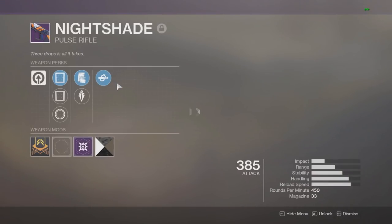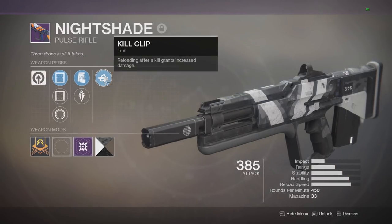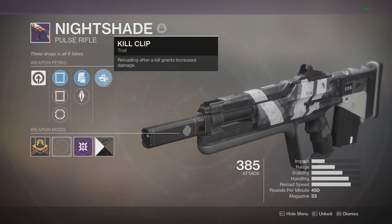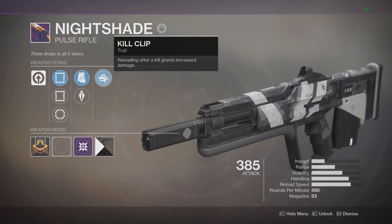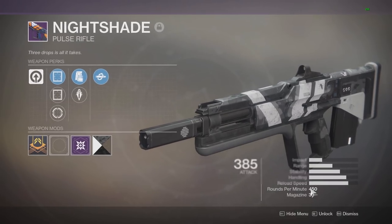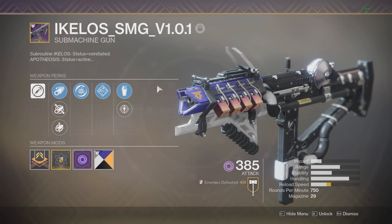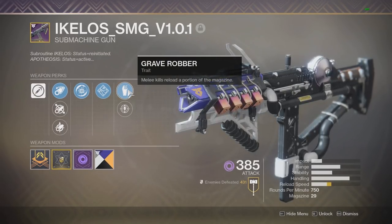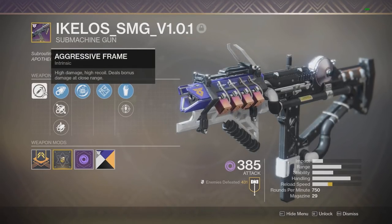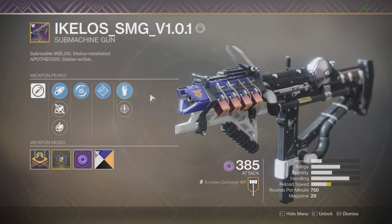In my kinetic slot I had Nightshade, which has Kill Clip and Lightweight. Kill Clip doesn't matter because any perk that requires a reload cannot be used unless it's on a power weapon. What you want on your pulse rifle is something like Rampage, or Grave Robber. For the SMG slot, you want to use the Kelos SMG or Foggy Notion — both have Grave Robber, which enables some interesting things with Arsenal.